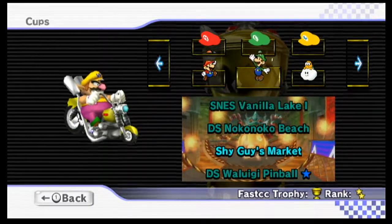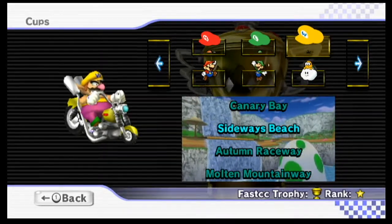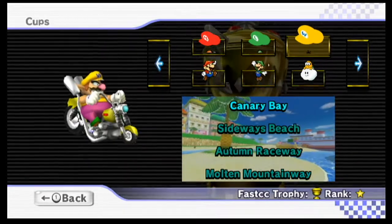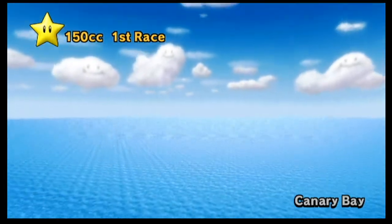So in the last episode we did the Paper Luigi Cup with Baby Luigi. Now we're going over to Wario's Hack Cup, which has Cannery Bay, Sideways Beach, Autumn Raceway, and Molten Mountain Way. Seems like all these courses are completely new — haven't heard them in the custom tracks we played before, and they weren't races from the original Mario Kart Wii either, but I could be wrong about that.